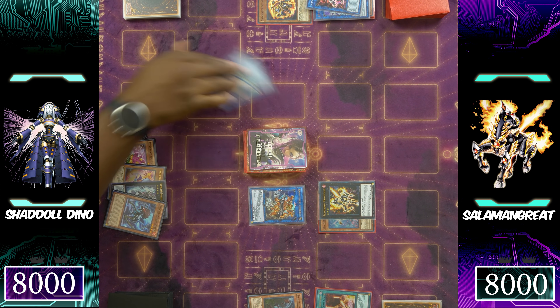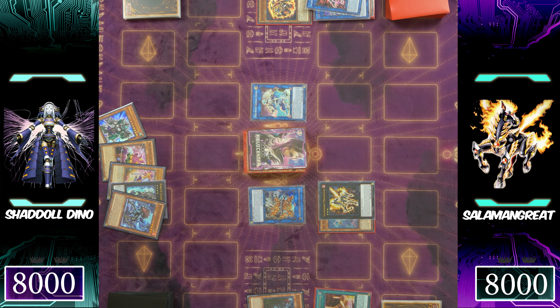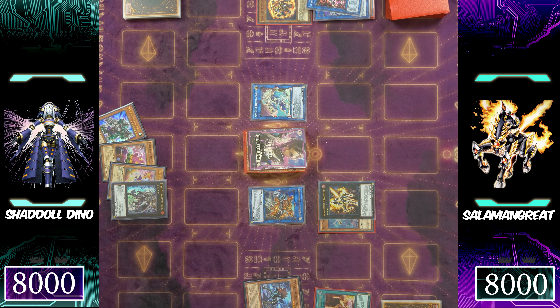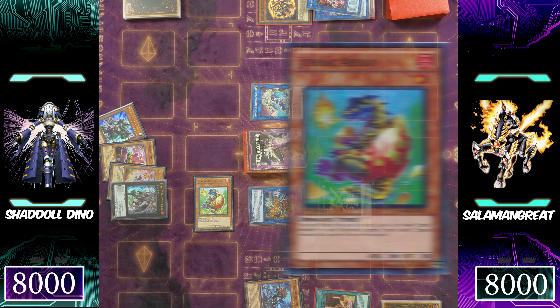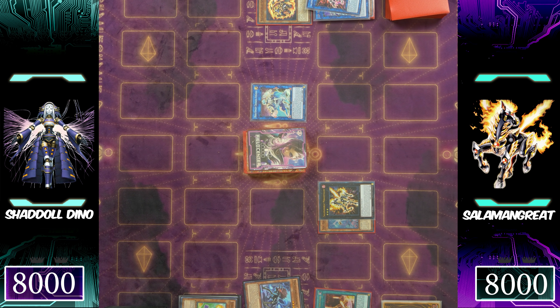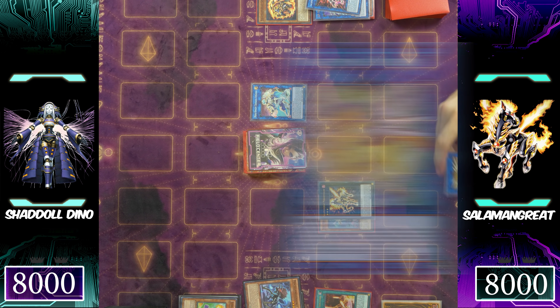Looking at Mech-Knight Crusadia Avramax, there is a way to out this card and it's fairly simple — it almost reminds you of certain formats where you had to play specific cards to out specific cards. Mech-Knight Crusadia Avramax does have a drawback: if you summon your own Crusadia Avramax, you can attack into the opponent's — your monster being chain link one, their monster being chain link two — and your Avramax will always win. Miscellaneous Sarah is finding itself into a Drac-Aleo, and it looks like Dinos might be going for that route. Using Buffalo's monsters for a link summon into Nightmare Unicorn; Unicorn has to discard one card from the hand to the graveyard, putting the Salomon Great Morastelio off the field.